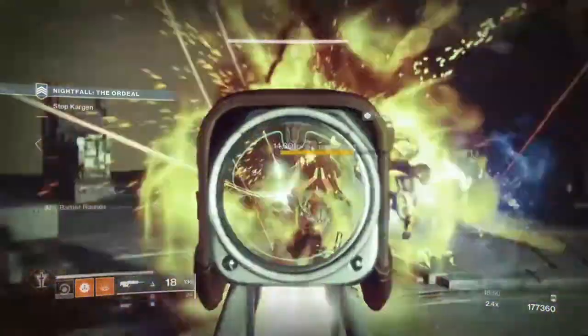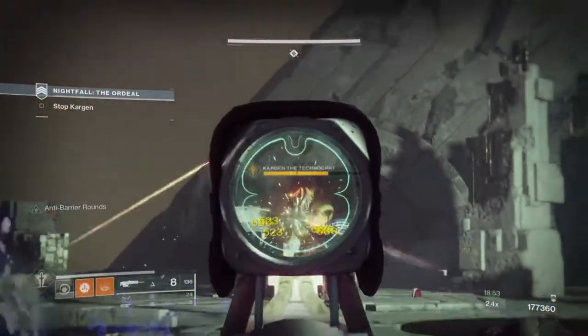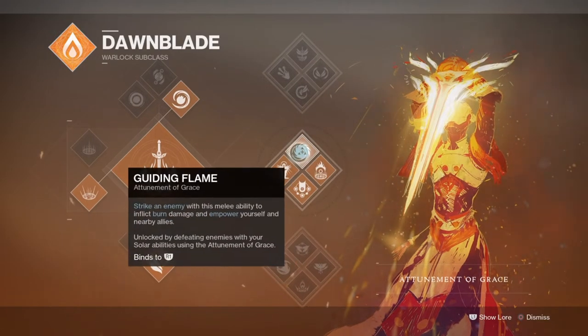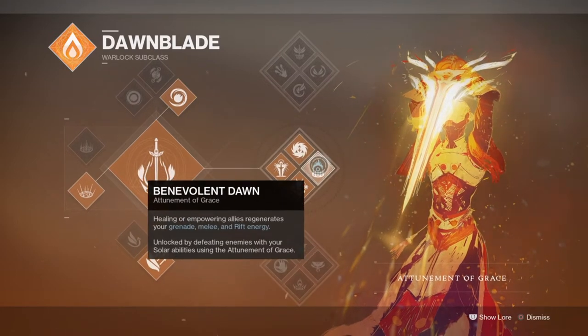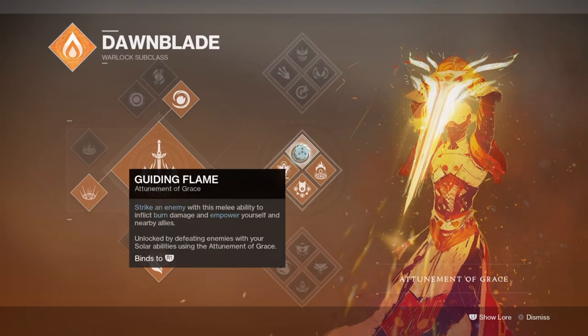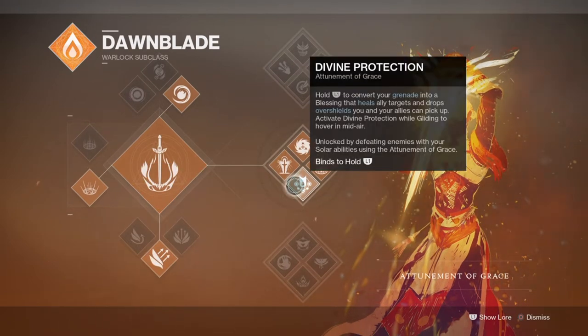With the introduction out of the way, let's move onto the rest of the build. The chosen subclass we'll be using is the Dawnblade, and within the subclass we will be making full use of the empowering buff that it has to offer. Using Benevolent Dawn or Guiding Flame both provide an empowering buff that will speed up ability regen for you — or in the case of Guiding Flame, for yourself — so both abilities are great to switch between. We then have Divine Protection and Wild Radiance that can provide even more buffs and protection, making any user a support who can both protect and heal, or empower.